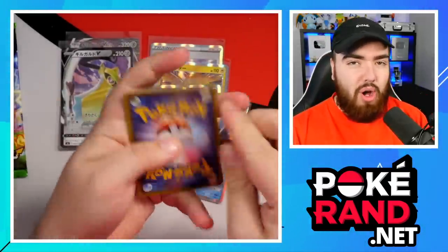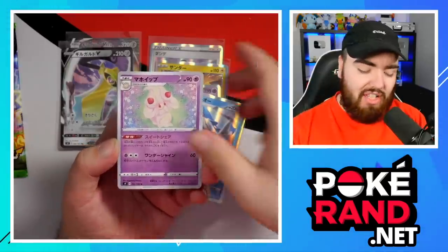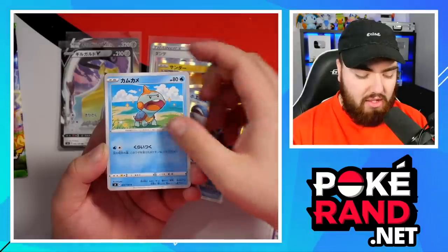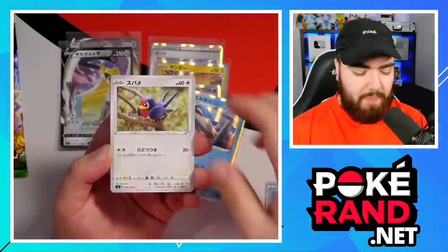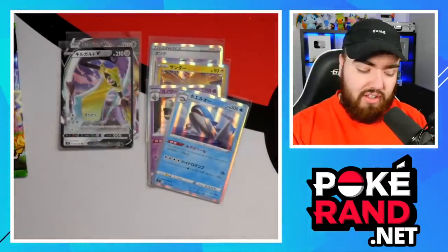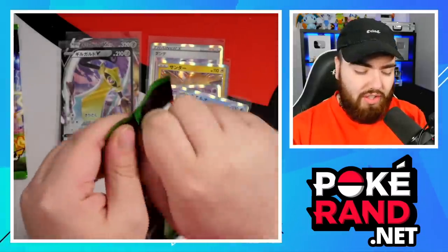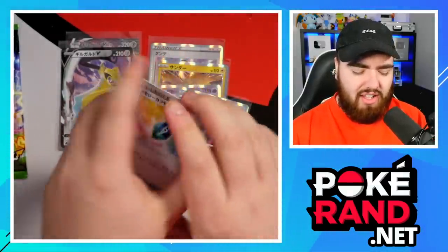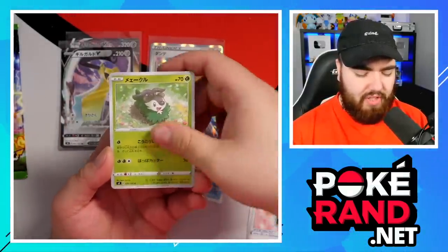We have a Chewtle, Taillow, Woobat, and a Vaporeon. So we've got Flareon, Vaporeon, and Eevee in this set - very nice. That's good for all the Eevee collectors out there. Flareon, Jolteon, and Vaporeon do need some full arts in Sword and Shield.